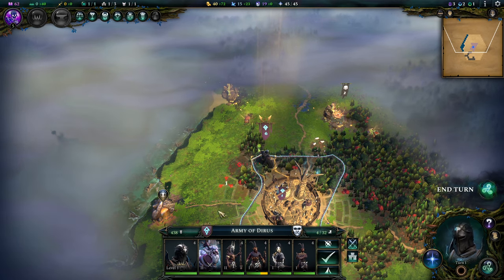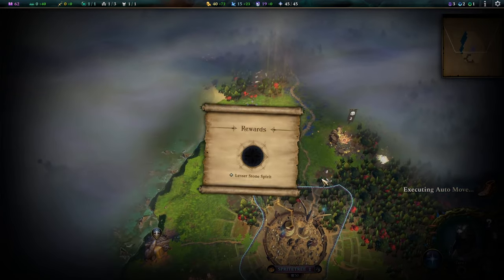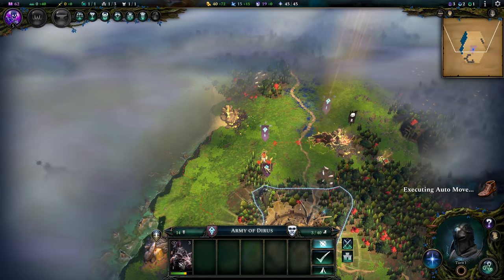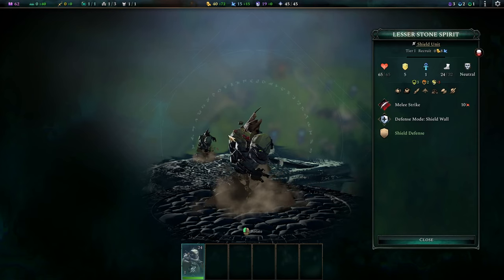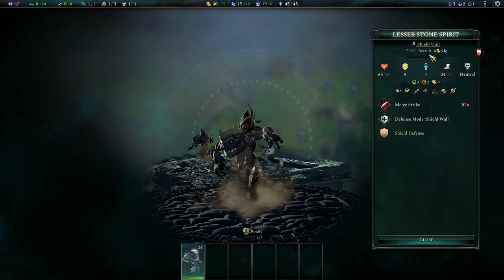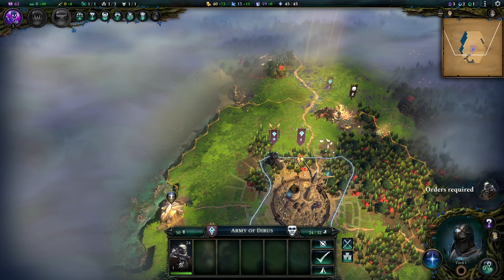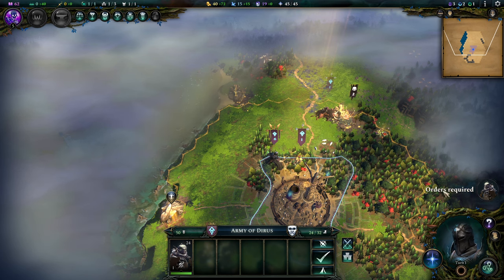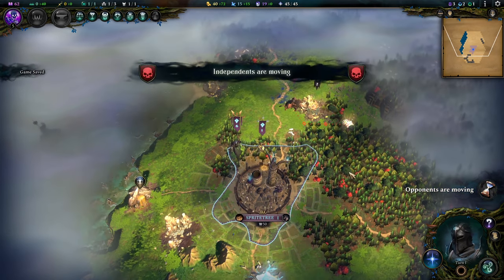Ending my turn in my home territory will heal up my troops entirely. I'm getting quite the entourage — we even get a Lesser Stone Spirit. I love these little guys. If I can keep him alive he'll transform into a real unit. Tier 3 Stone Spirits, or Tier 3 Elementals in general, are really good units.